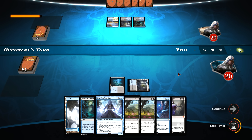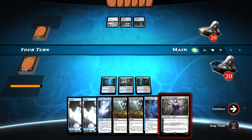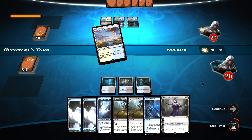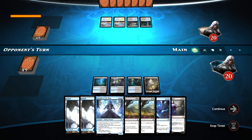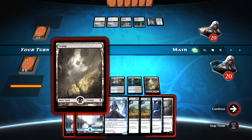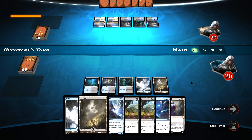Drowned Catacomb — we will play our own Drowned Catacomb. Don't want to try to jam Lily here — they seem to be a controlling deck, as we are, so that would be unfortunate to get her Counterspelled. Prairie Stream from the opponent. We'll play our Swamp and pass back. Both of us making our land drops. Don't want to expose ourselves — in these control matchups, a lot of times the one who blinks first is the one who loses.